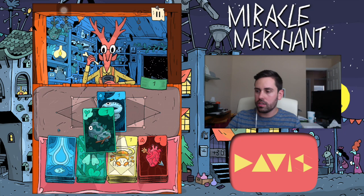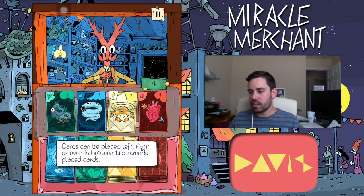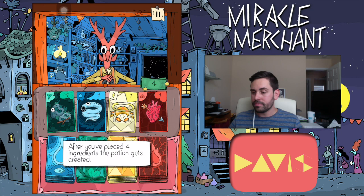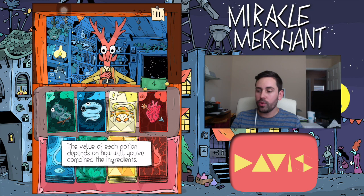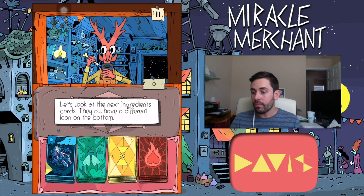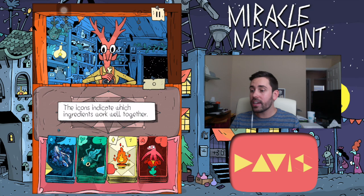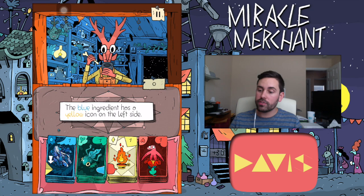Okay — Blue, Green, Yellow, Red. So that should cost four dollars. Cards can be placed left, right, or even in between two already placed cards. Does the order matter? After you've placed four ingredients the potion gets created. The value of each potion depends on how well you've combined the ingredients. Let's look at the next ingredient cards — they all have a different icon on the bottom. So like that needs to be next to yellow, is that what you're saying? The icons indicate which ingredients work well together.